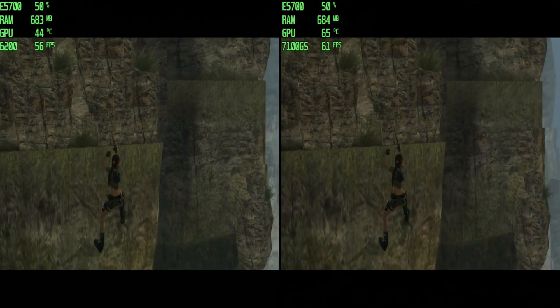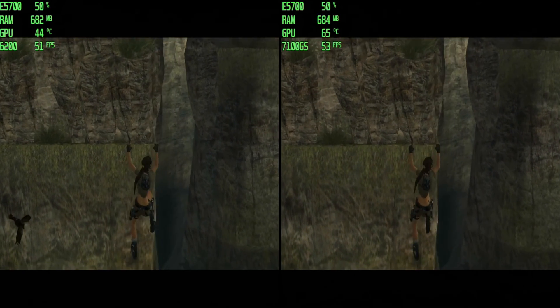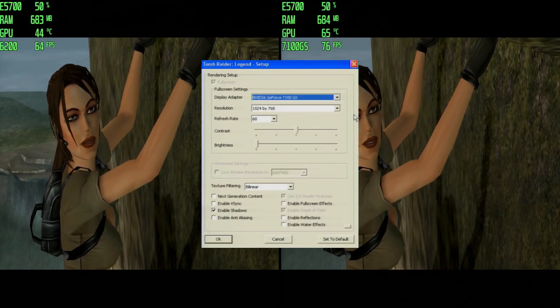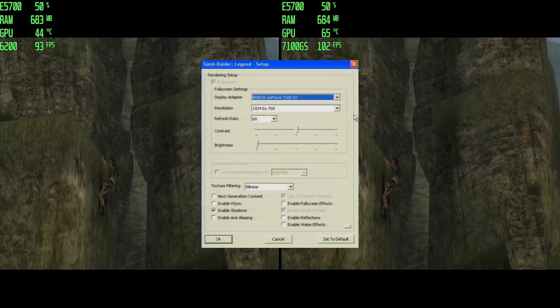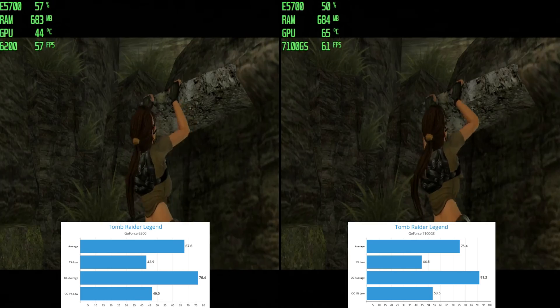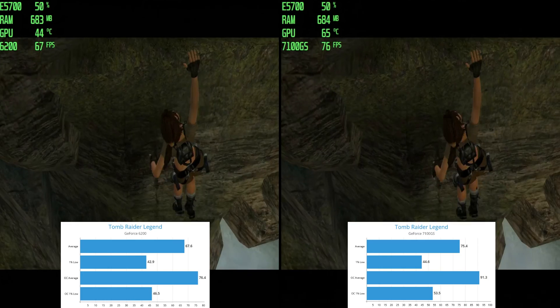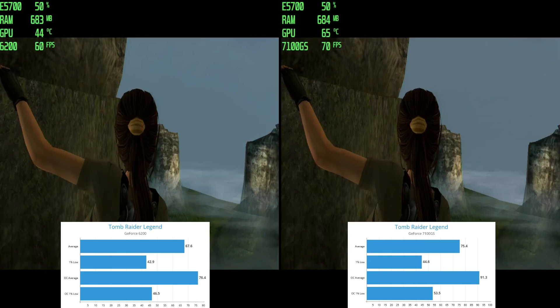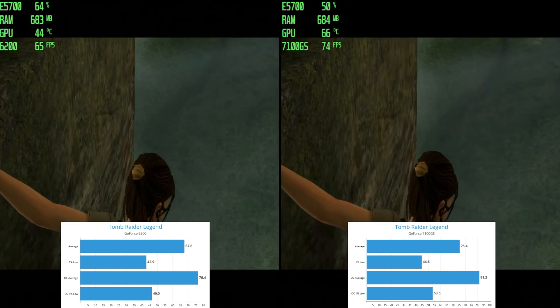Final adventure: Tomb Raider Legend from 2006, showcased at 1024 by 768 on low settings. The 7100GS leads by about 10%, yet both cards deliver a smooth 60-plus FPS. This wrap-up emphasizes the consistent performance improvement of the 7100GS over the 6200.